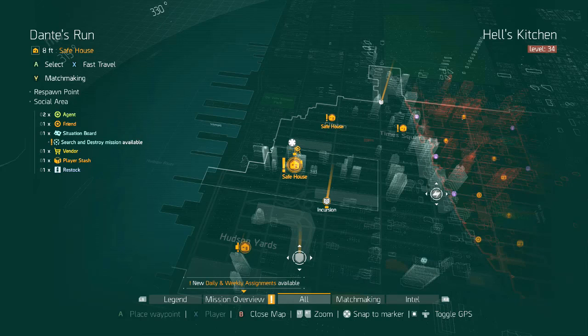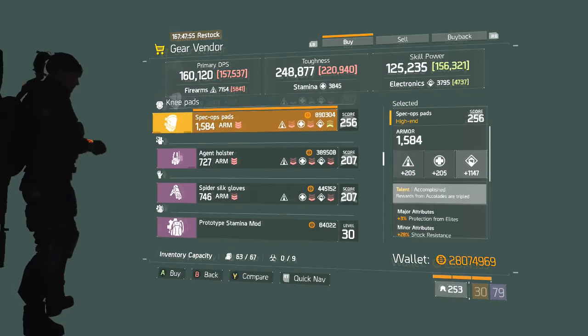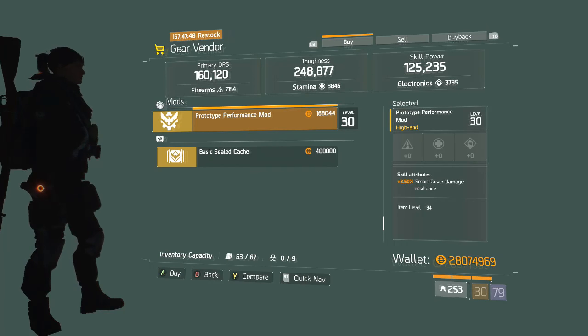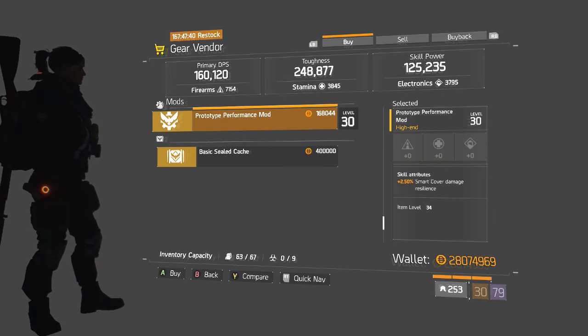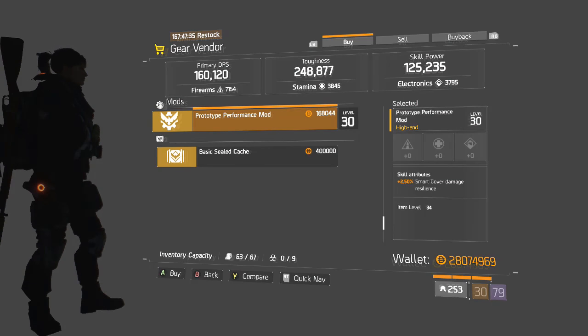Moving on to Dante's Run, the third safe house on our route. The Gear Vendor has Accomplished Knee Pads — not a very good roll — and a Performance Mod with Smart Cover Damage Resilience. I would definitely pick up a couple of these, as Smart Cover is going to make a comeback unless they change it. As of right now in the PTS, I know Sanctionite has a pretty cool Smart Cover build he's working on, so I would pick up a couple of these unless they fix it.